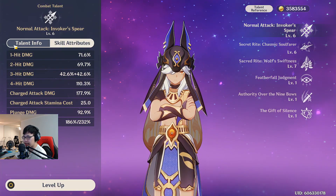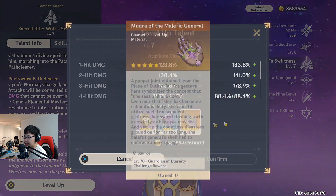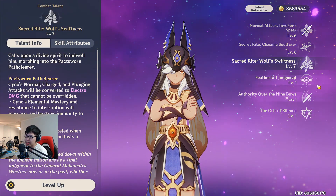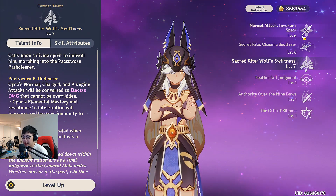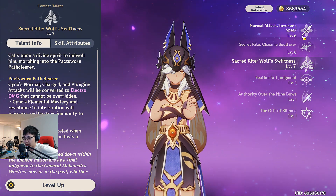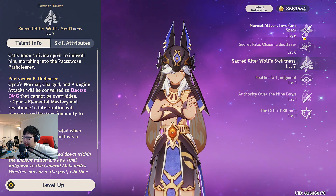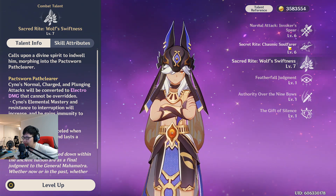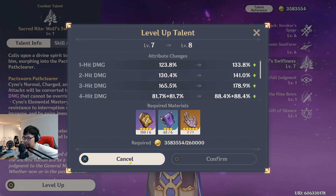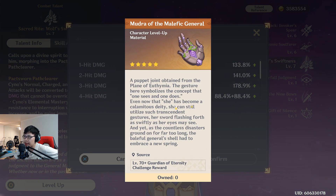I'm working on his talent levels. A lot of characters right now need the Raiden Shogun weekly boss materials, and I'm also prioritizing those for crowning my Miko in the meantime. I'll wait until next week's weekly reset for the next round. I already got all of his Admonition talent books during the weeks leading up to 3.1, so I'm just waiting on the weekly drops now.